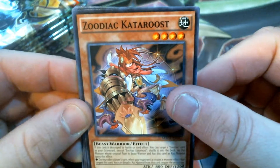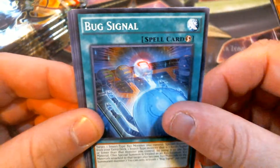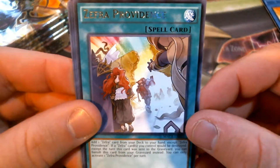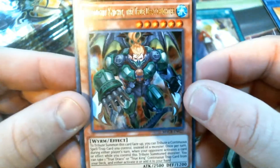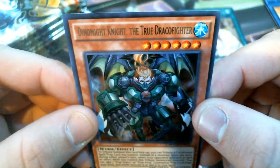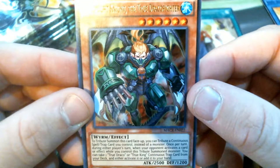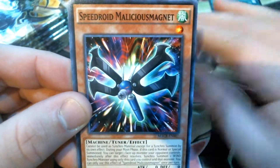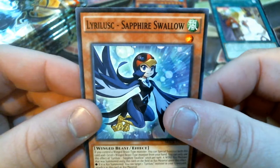Starting off this first pack we have Zoodiac Keterroost, Mild Turkey, Bug Signal, Venue, Bright Bird of Divinity, and Xero Providence - I'll have to see what that's going to be all about. We're starting off with another True Draco Fighter: we got the Dynamite Knight. Definitely nice. Also Speedroid, Malicious Magnets, Magician's Left Hand, and Sapphire Swallow.